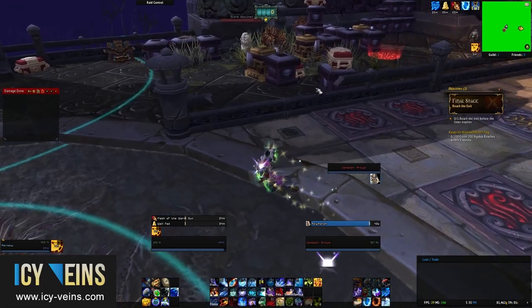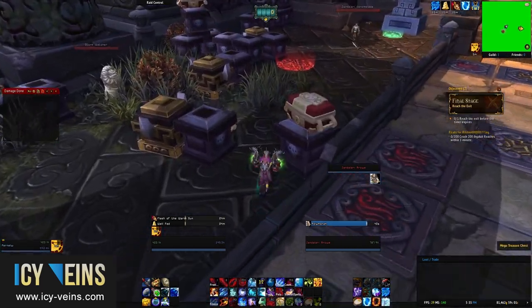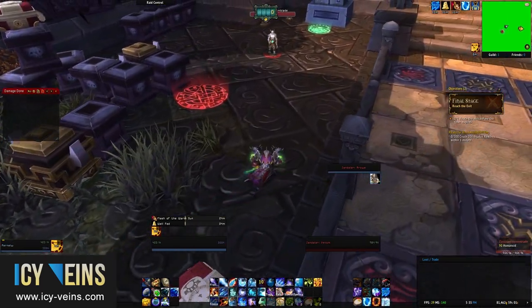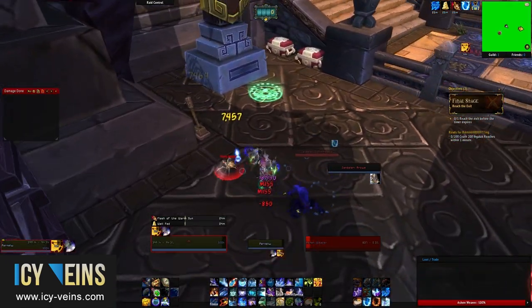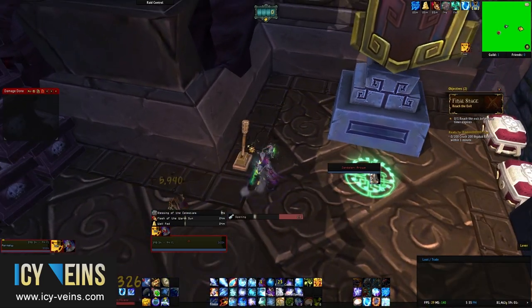You may be tempted to spend a lot of time looting the Mogu treasure chests — the smaller chests — but it is more profitable to speed through the instance, as the last room has the highest concentration of golden treasure chests, the bigger chests.